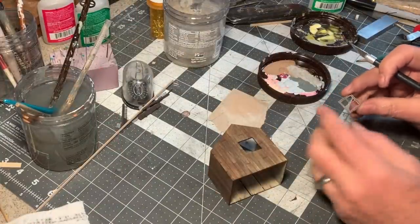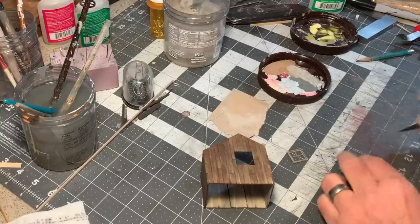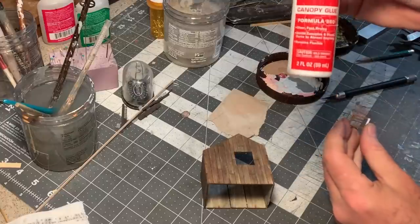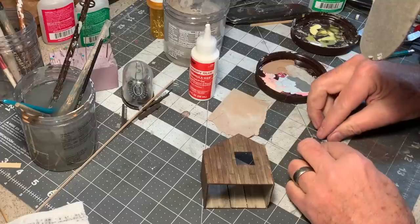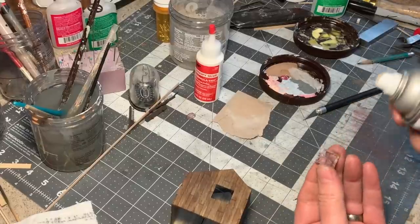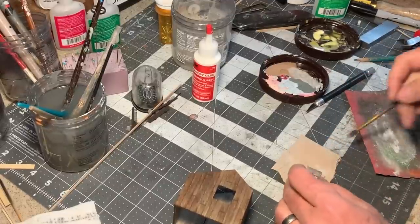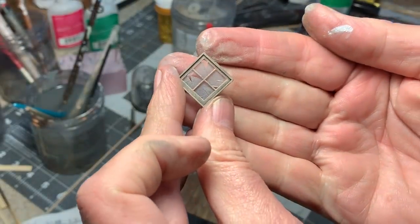I've just finished building the window and painting it dark brown, dry brushed with some lighter browns and grays to better match the wall. Now I've got some acetate glazing and I'm applying a little bit of Zap Canopy Glue to the back of the frame. I want this window to be so dirty you can't see through it, so first I'll go over the back with some Rust-Oleum matte finish to give it a little tooth, then apply some dirty gray colored chalks on the back and spray it again.